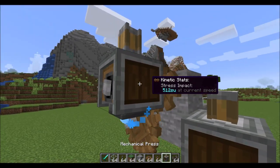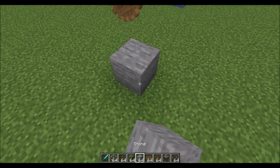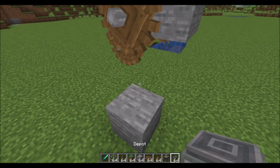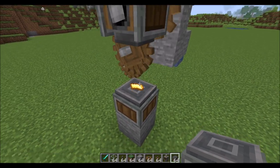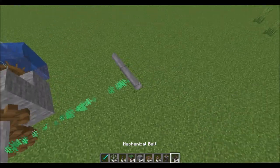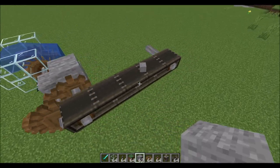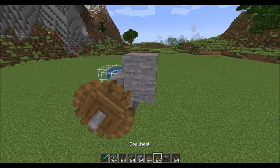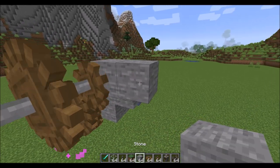We're now using 512 stress units at the current speed. Several machines have certain speed requirements as you progress through the mod. Running at higher speed also affects belt transport — items are transported across the belt that much faster. There is an eventual speed limit, so you can't make things go forever fast.